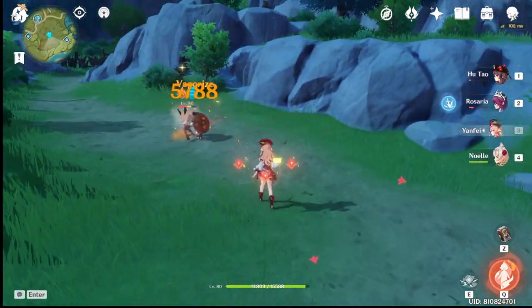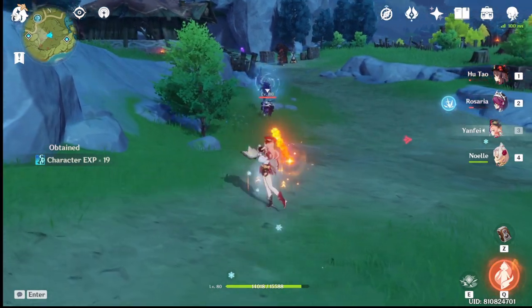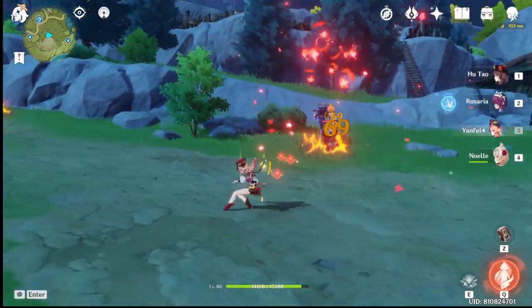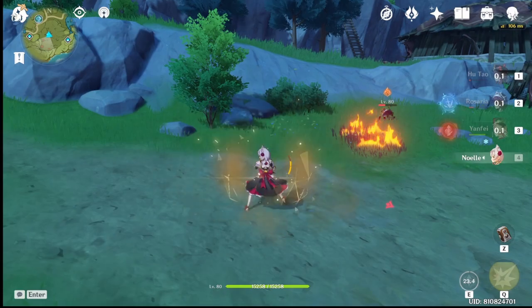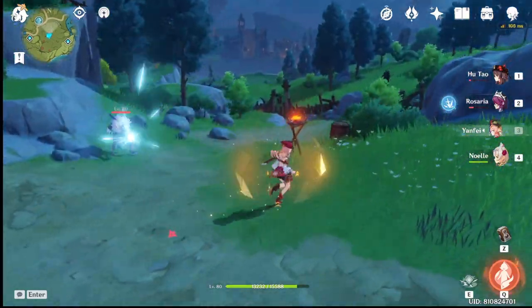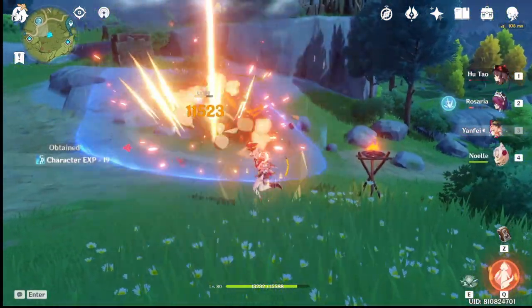Here you can see the charge attack being cancelled right before it drops. Now, if you're comboing with two normal attacks, then a charge attack, then using her E right after that combo and immediately charge attacking again — that's a pretty good five-second combo.